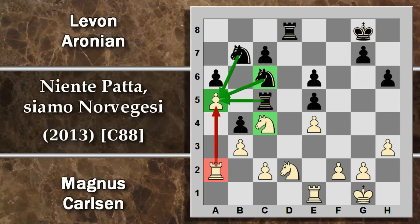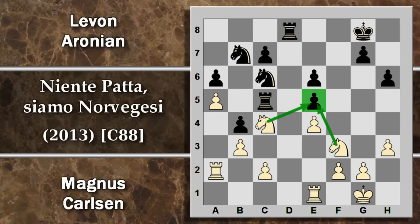Carlsen riattiva la torre in A2. Cavallo D6: il nero sta anche minacciando di catturare in C4, quindi Carlsen difende con cavallo FD2. Qui però Aronian invece di giocare più posizionalmente, cercando di investire il cavallo nell'avamposto, gioca cavallo B7: ora ci sono ben tre pezzi sul pedone A5 del bianco. Aronian ha la possibilità di guadagnare un pedone, tuttavia come spesso succede negli scacchi, una minaccia è molto meglio di effettuare veramente la mossa.